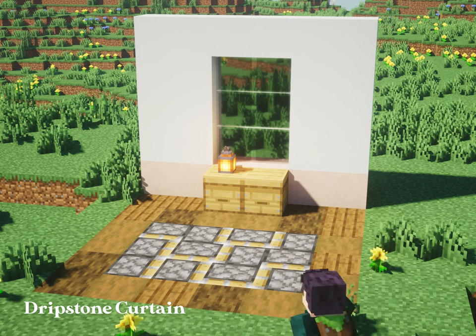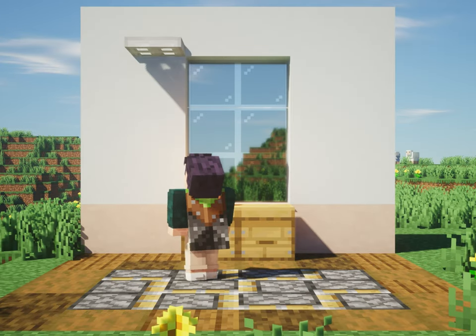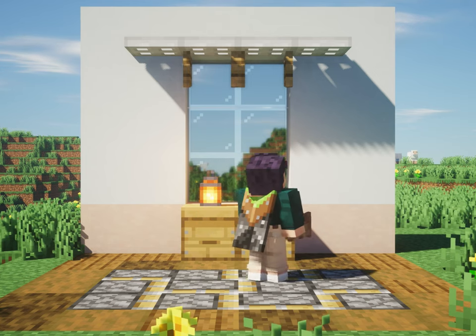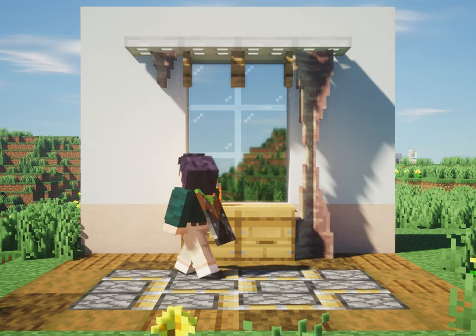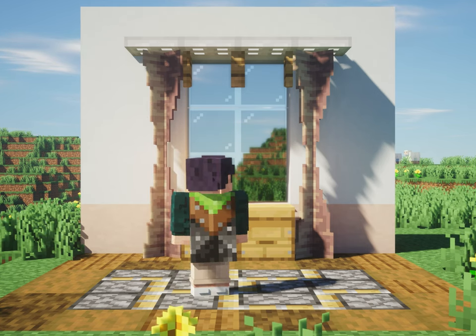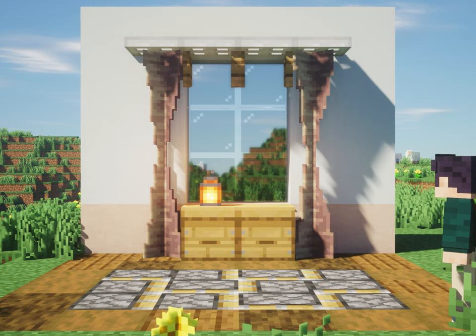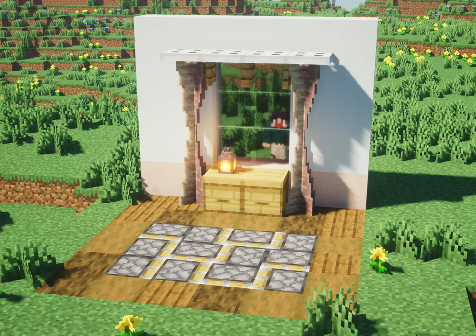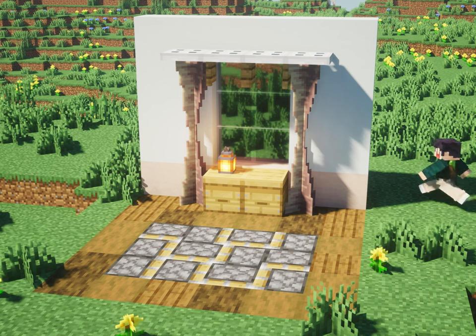If you're looking for curtain alternatives other than banners, dripstone is another way to make one. This won't totally cover your window because it's placed on the sides, as if the curtains are folded. But if you don't like it, you can always go back to traditional banners.